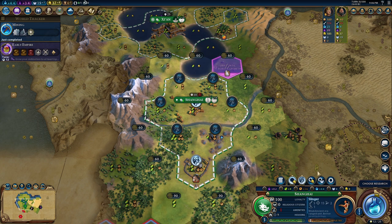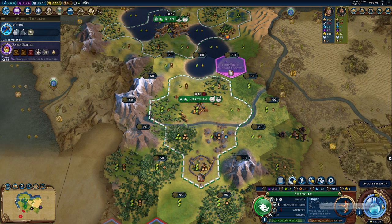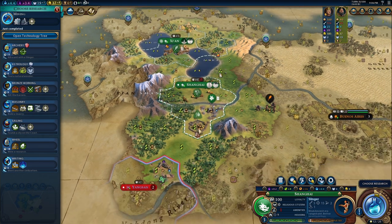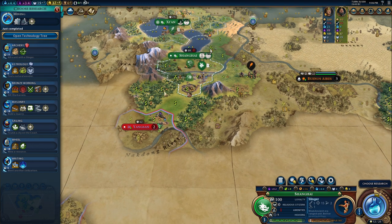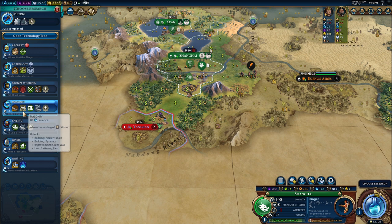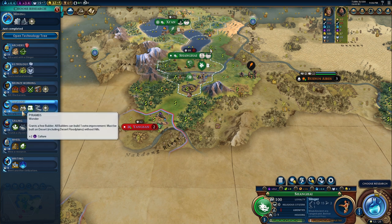I'm going to buy this right away — I'm not going to wait for the culture to get it because it's important. Now we have to think if we want to defend ourselves and we want archers, so I would go directly to archery, or go to masonry which will give us the possibility to build the Great Wall. The Pyramids are also very good because we're China — our workers can boost any ancient or classical wonder by up to 15%.